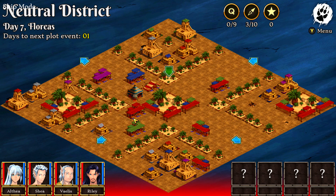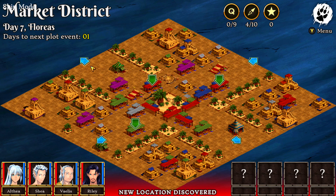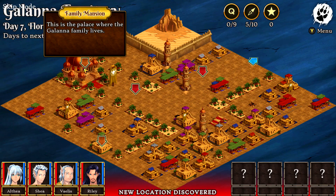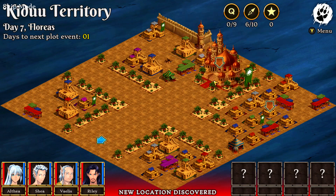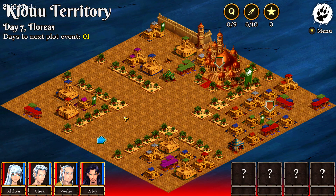Then take the arrow back to the main road in the neutral district and head up to the market district. You're going to have another two families on either side. Start by going to the left and taking care of the Galanas — click on the family house and then both of the mercenary groups. Then head across the way into the Kidu territory — same thing, family residents and then both of the mercenary groups.